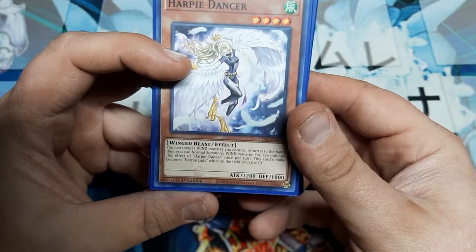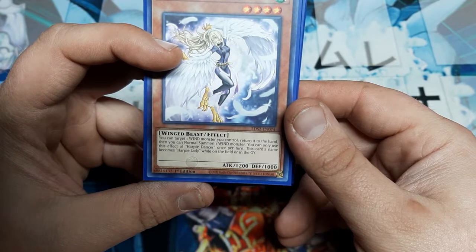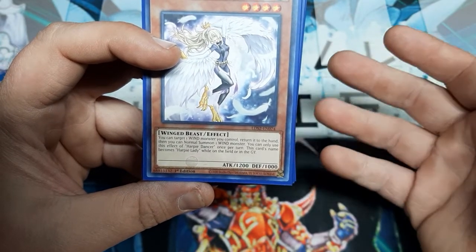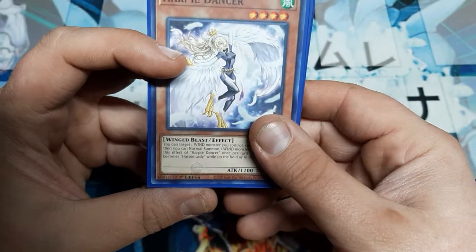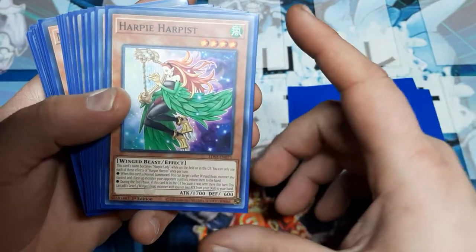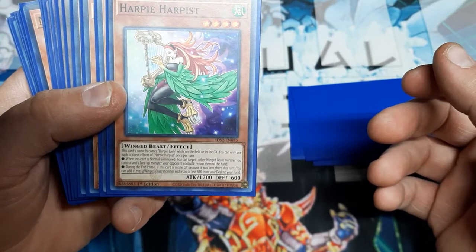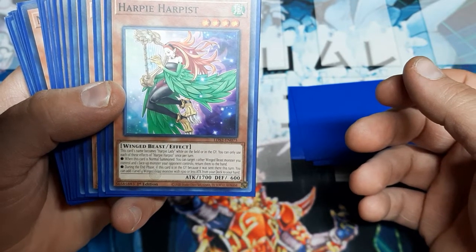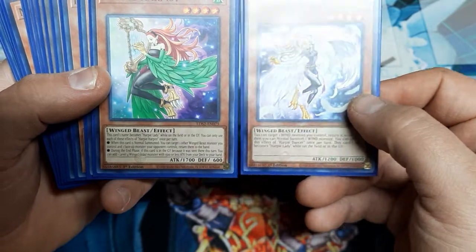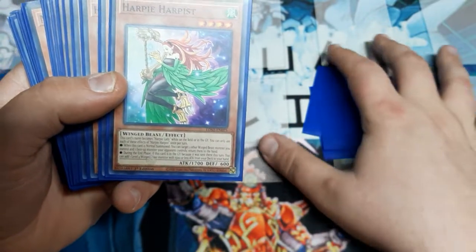We're going to start off with the Harpy Dancer. This effect states: you can target one Wind monster that you control, return it to your hand, then you can Normal Summon one Wind monster. So you bounce and resummon whatever card you want. You can use the effect of Harpy Dancer once per turn. This card's name becomes Harpy Lady while on field or graveyard. You play the Dancer, bounce the Harpist, then Normal Summon the Harpist and bounce the Dancer along with your opponent's card — it's a very cute little combination.